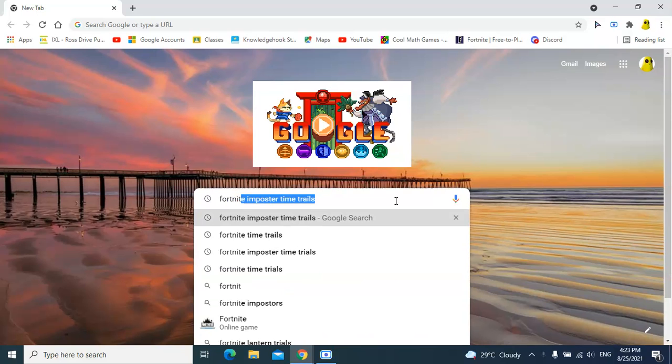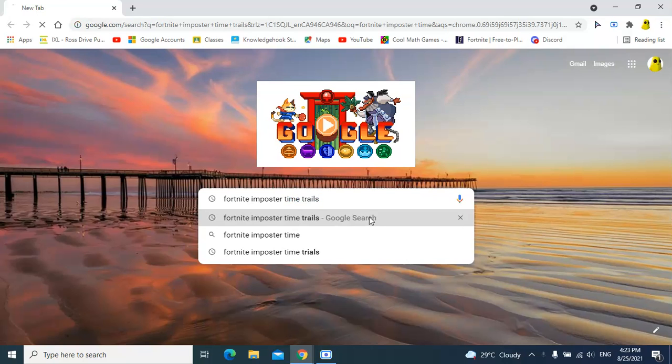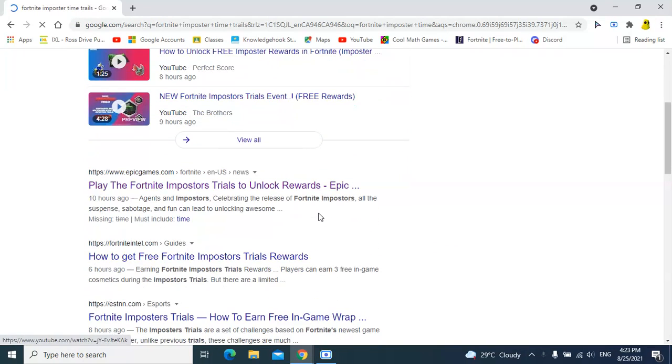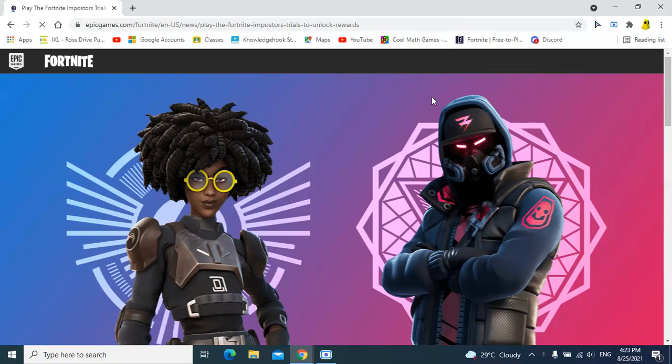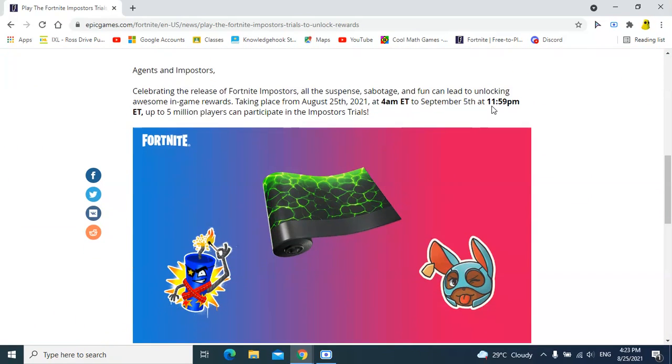What you have to do is type in 'Fortnite Imposter Time Trials' and then after it will show you 'Play the Fortnite Imposters Trust Unlock Rewards.' Click that and it's going to take you to the Epic Games website like it would normally do.